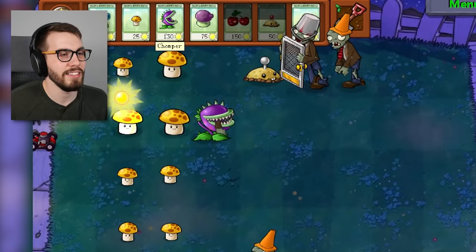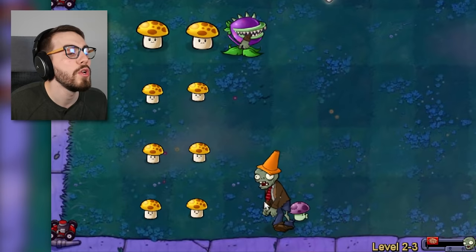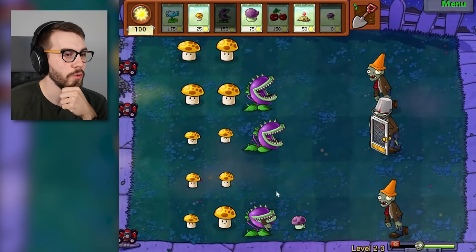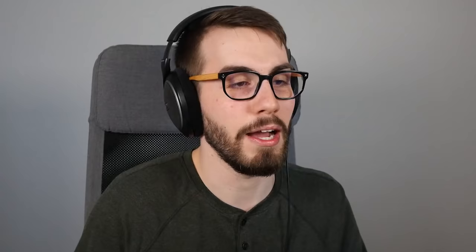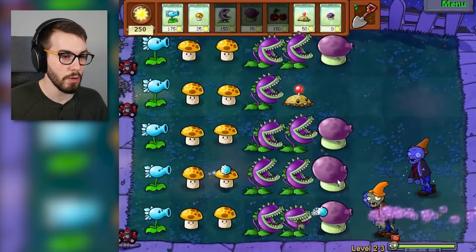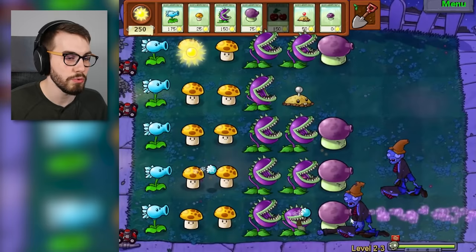I do think that the frozen peas are gonna help a lot here, especially if we just have a bunch of chompers. Why even bother with this screen door dude? Just let him bring his screen door and then blow up. Bad zombie. What about this — are you gonna eat the screen door? No, he ate the whole thing. I just don't know what to expect. Ahead of these things are gonna be fume shrooms, because fume shrooms have a good piercing effect.